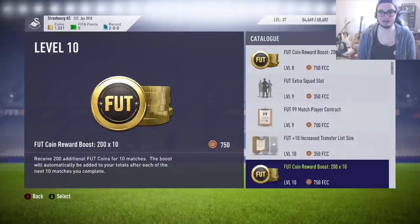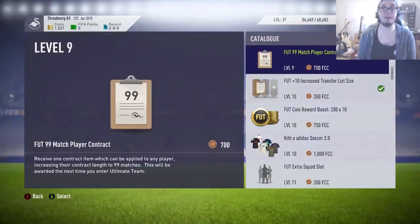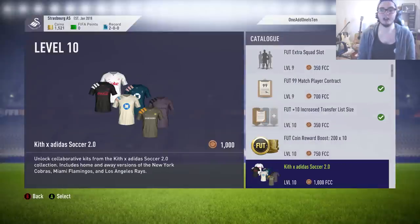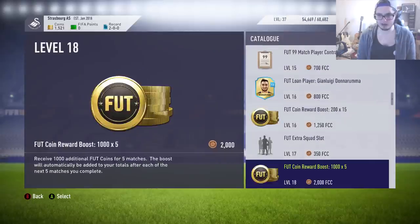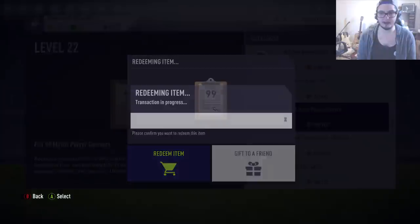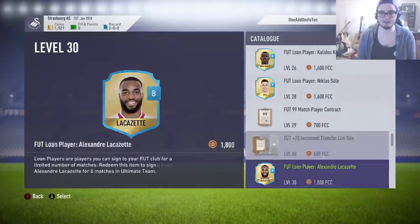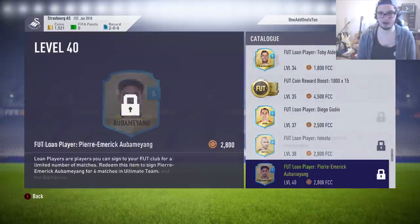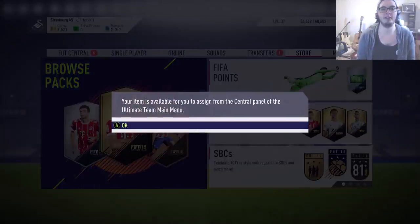There's another thing - the 99 contracts actually sell as well. I think they sell for like 600-odd coins, so it's definitely worth redeeming those if you have them available. We don't need the transfer target slots, but we might as well increase it anyway. We'll get another contract - I think they sell for about 500 coins, maybe a little bit more. We've got three of them already. There's the transfer list increase. There's one more that's a 30 slot increase but we need to get to level 45 - we're only level 37 on this account.